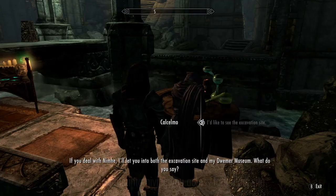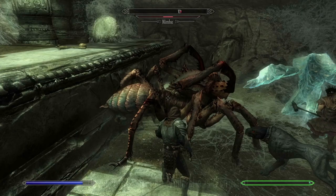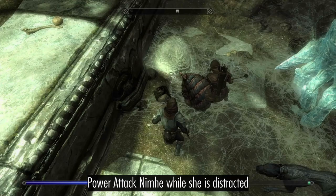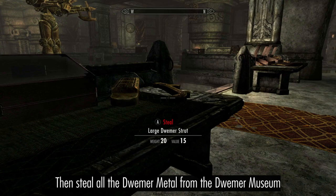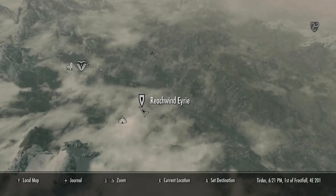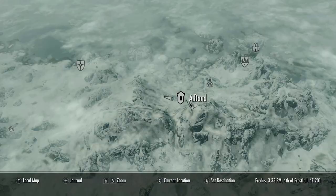Make your way over to Markarth and coax Calcelmo into giving you access to the dig site. Collect the Dwemer metal and the smithing potion, squash the spiders, and return for the museum key. Collect the Dwemer metal nearby, then steal everything from the museum and Calcelmo's laboratory. You can plunder more Dwemer metal from Reachwind Eyrie, the Dwarven storeroom outside Nchuand-Zel, and the ruined tower outside Ulfland.